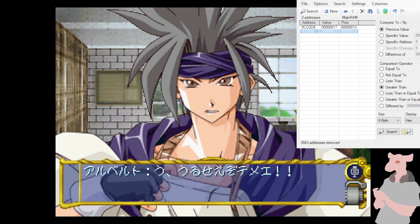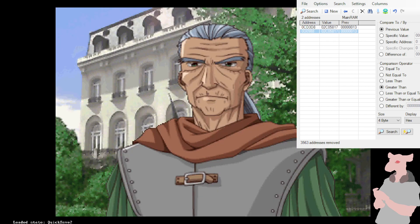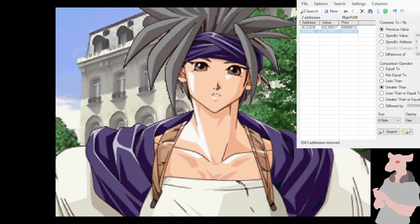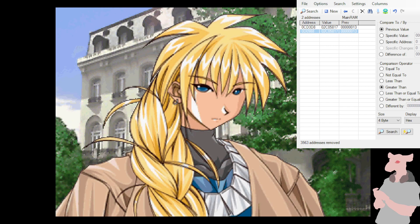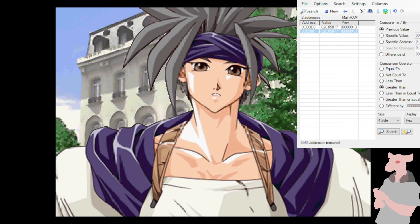The other thing I did was recruit characters one at a time, going back through the menus, so I could say Albert is character number one. Then I'd restart and hire character number two — the purple-haired person — then restart and hire character number three. In doing so, I was able to figure out which thing controls which character is in my party. So let's put Albert back in my party in the first slot. There he is.